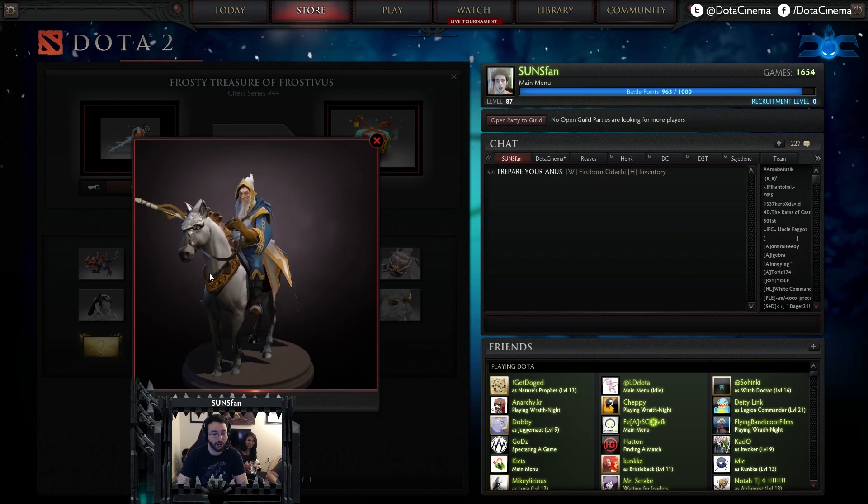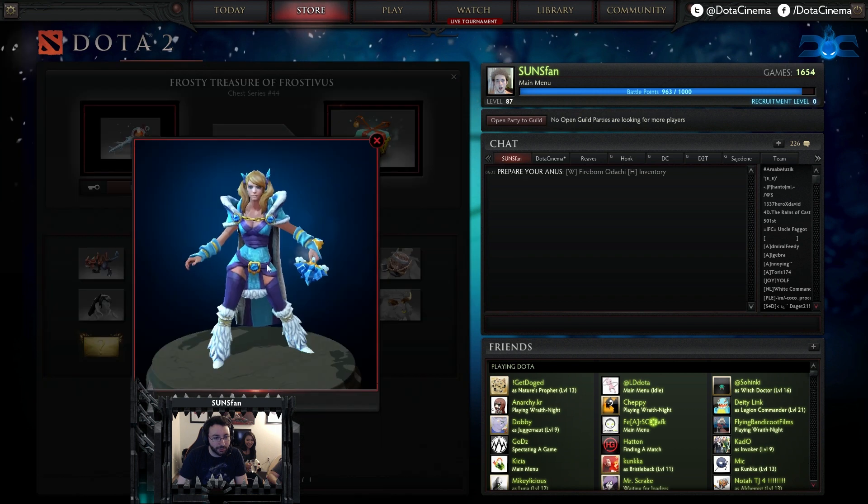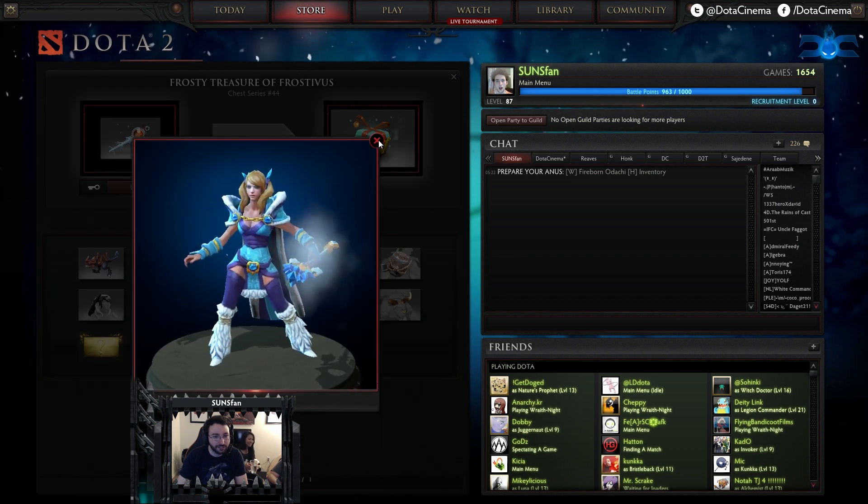Heaven Sent — Rare for Coddle. Wait, what is this? A Staff? Yeah, the Staff here. As Spawn, my friend here, is making fun of me in the background — he's very rude. Crystal Maiden's hairdo, it's a Rare. Nice pigtails.